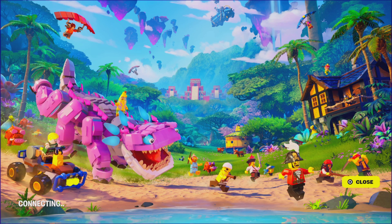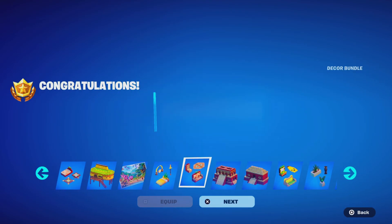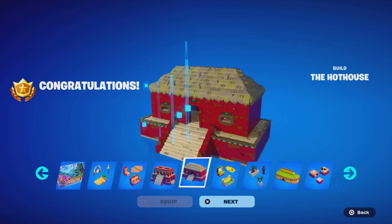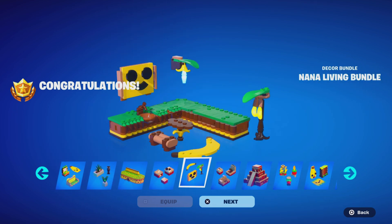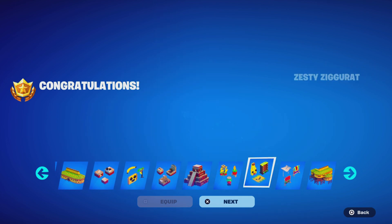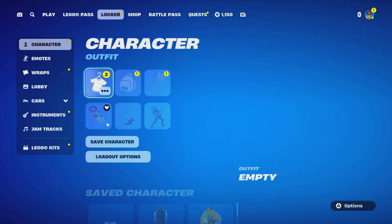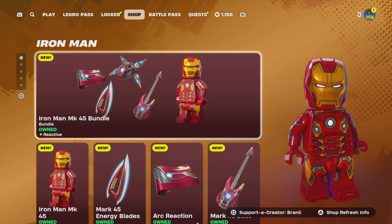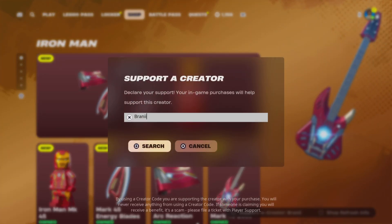This looks insane — look at all these island items you get. It's worth it for the loading screen and it has some nice Peely cosmetics. Let me know what you all think, and if you want anything from the item shop let me know your Epic Games username in the comments. If you want to support me, use creator code Brandy with two I's. Thank you so much!